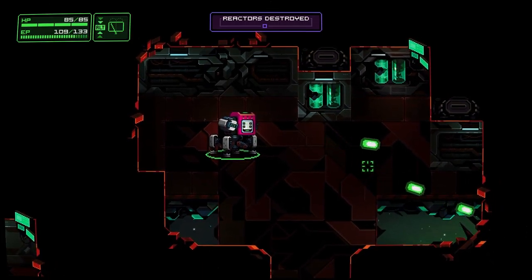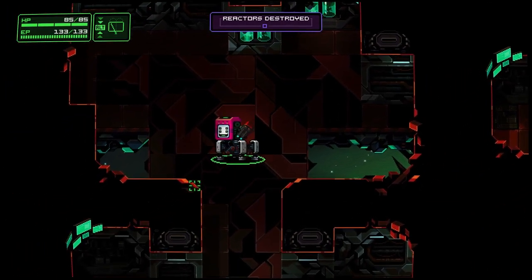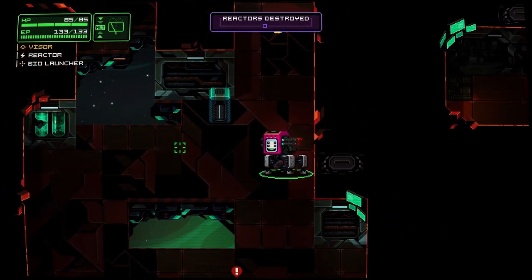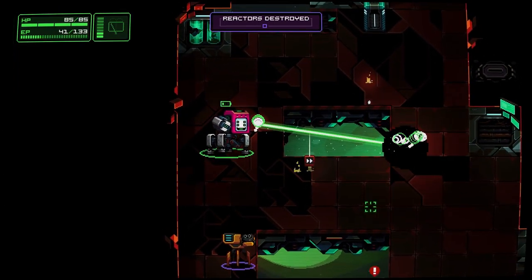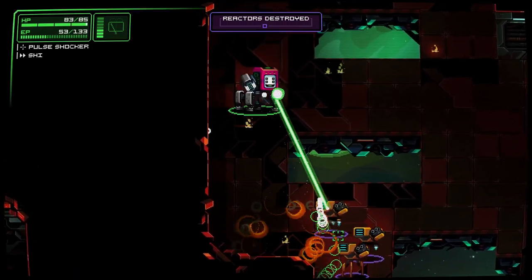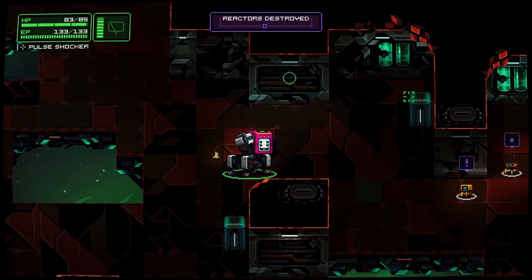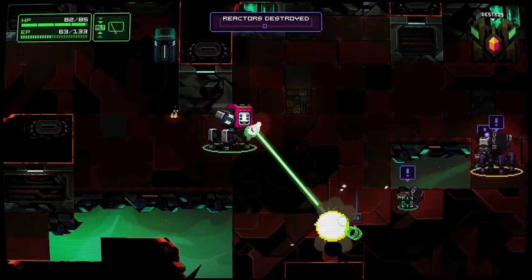Let's see our weapons. This laser I had in my 20-minute preview and it was so nice. Also, I think as the fortress class we get a little bit more health. Do we reflect bullets or just block them? But yeah this laser is so fun.